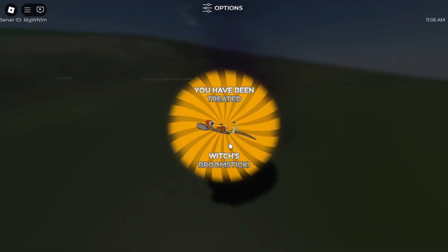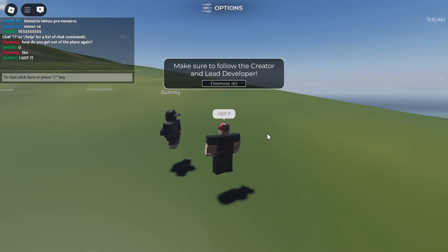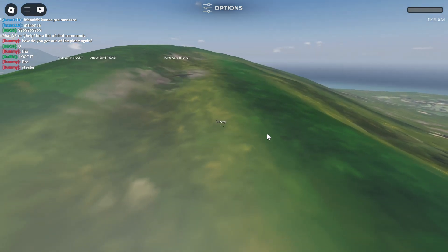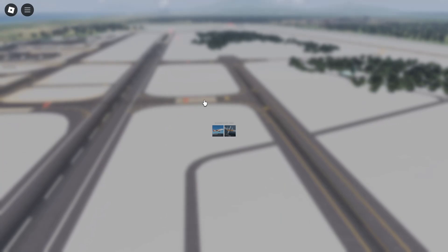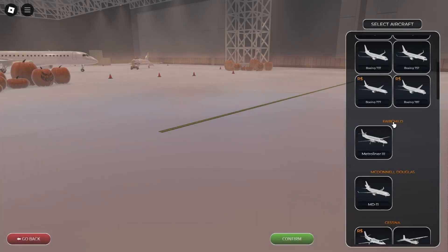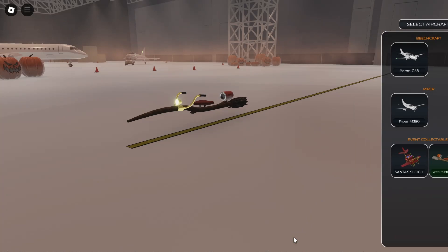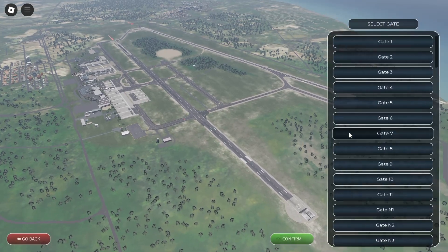I have been treated with the witch's broomstick! Let's go! Alright, I finally got it, and I got it in a public server. Let's check it out - we now have the menu at least. I'm assuming it might be at the very top or very bottom because that's where the Santa sleigh is. Yes, it is - Event Collectibles. Alright, so we got the witch's broomstick and that livery only. Pretty interesting.